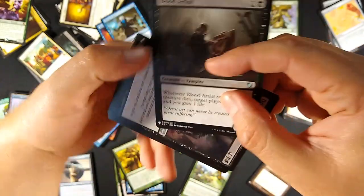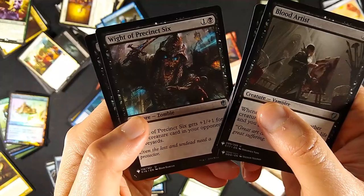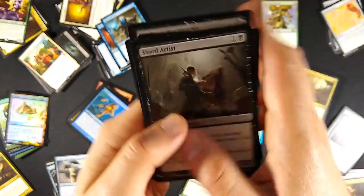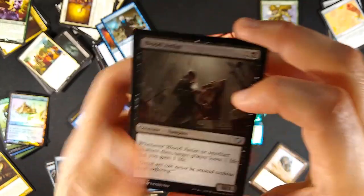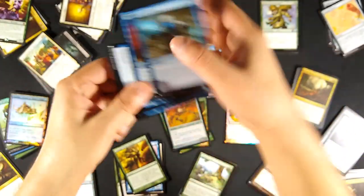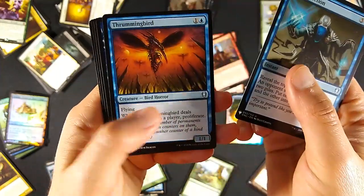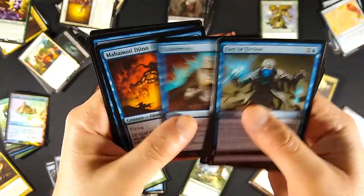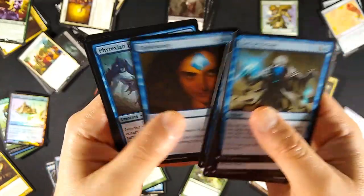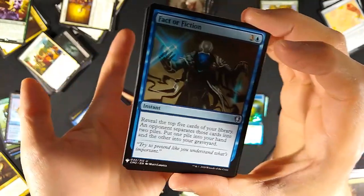In black, I'm enjoying Blood Artist. Also Dread Return, Go for the Throat, Annihilate, White of Precinct Six, and Corpse Hatch - that's the most valuable of the black uncommons. In blue, I didn't get any counterspells. I got Fact or Fiction, Thrummingbird, Archetype of Imagination, Mahamoti Djinn, Wall of Frost - some blue cards to mess with your opponents.